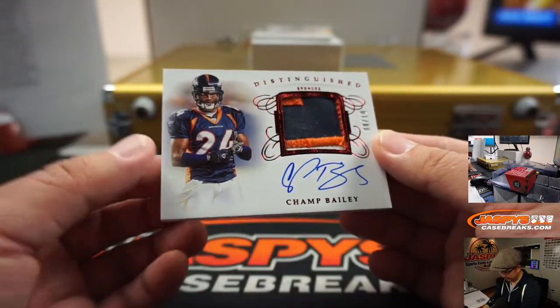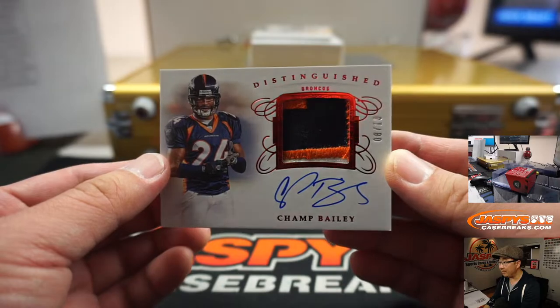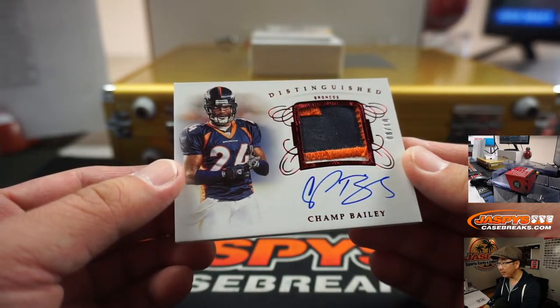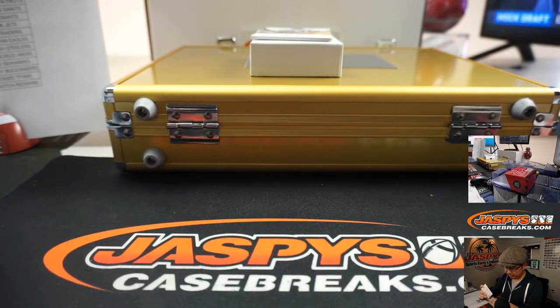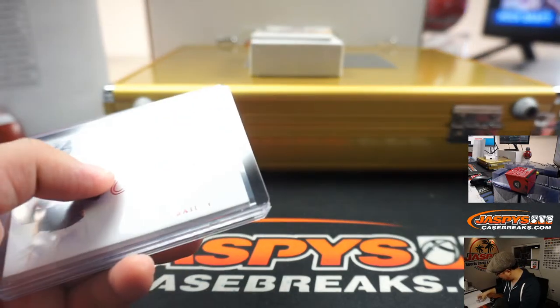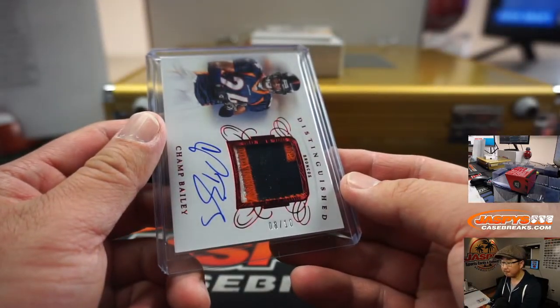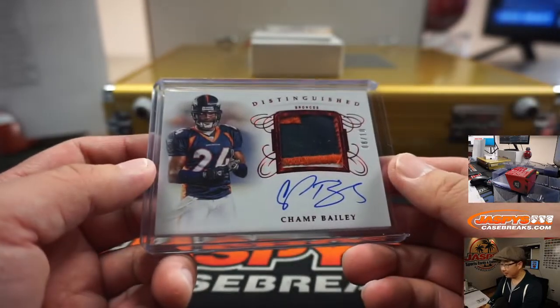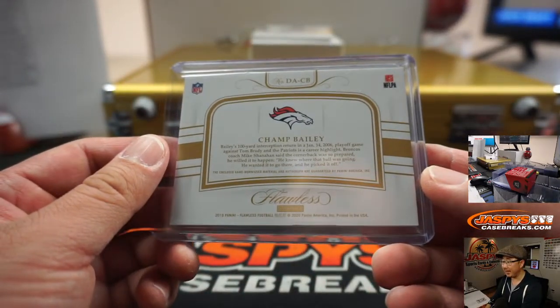We've got Champ Bailey, 8 out of 10 — looks like a little bit of turf there. Champ Bailey going to the Broncos. This is my enemy team, my rival team — Denver. Number 8 is George again. I think all of these numbers have been 8 for George. I don't like the team, but I respect Champ Bailey as a Raiders guy — I can respect him.